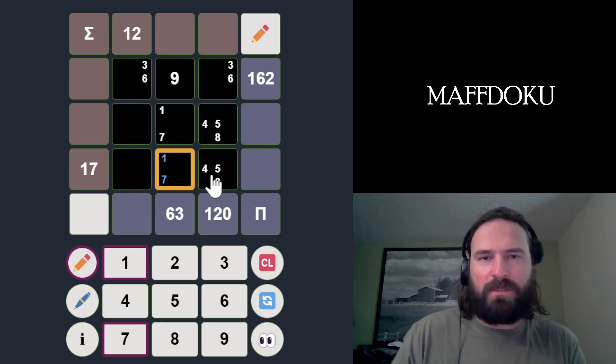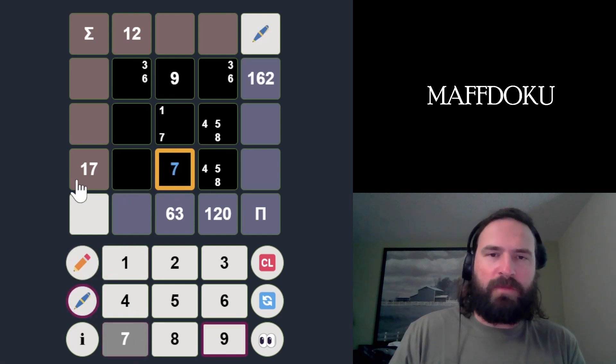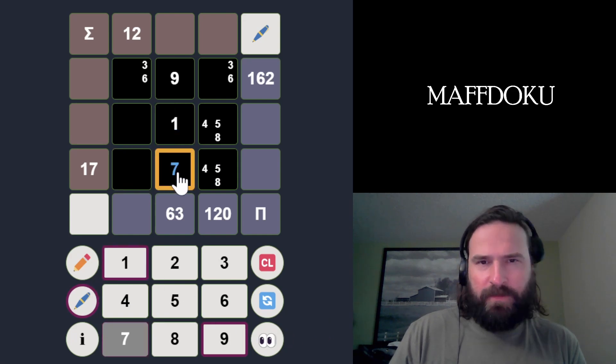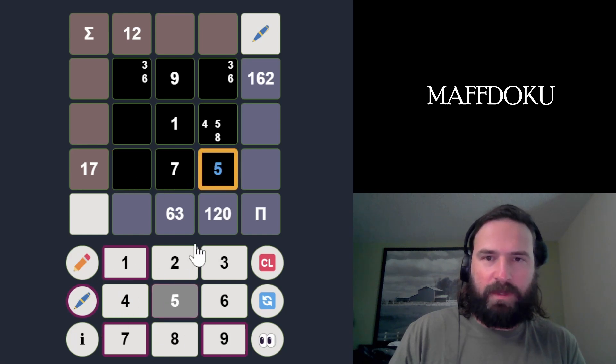We used a 9, so that's not possible. This is a 7. If I take 1 away from 17, I have to make 16 with these two squares — we'd need a 9 and a 7 or an 8 and an 8, neither of which are possible given what we have. So this is a 1. Now that this is a 7, these two have to add up to 10, so this can't be a 5 because that would force a 5 here too. So we can eliminate 5 from here.